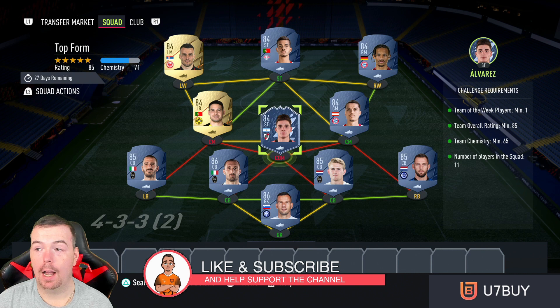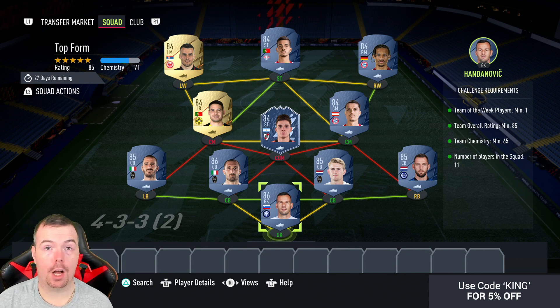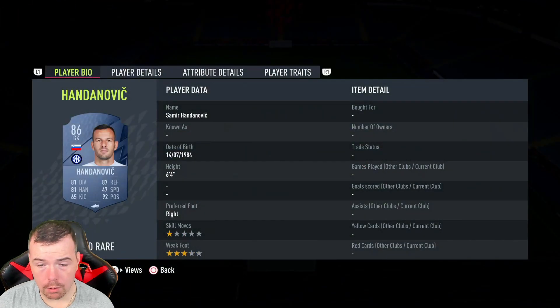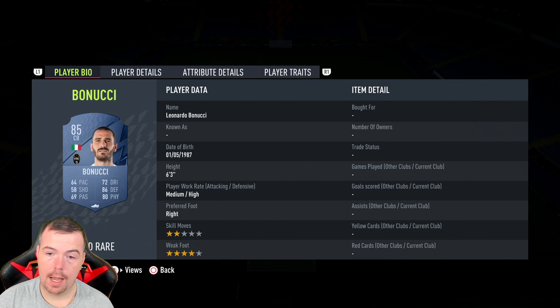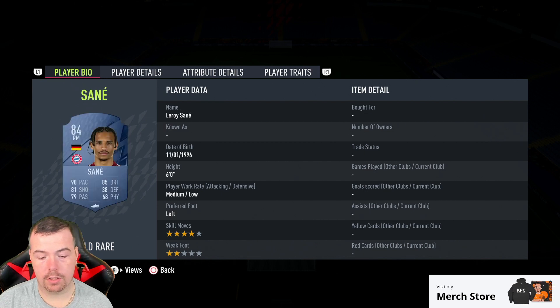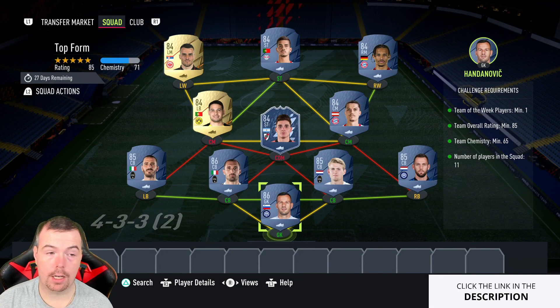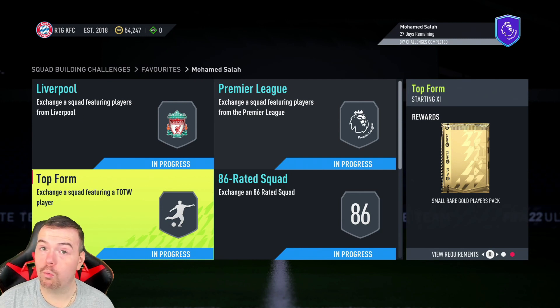The top-four SBC has similar requirements but you also need a Team of the Week player. Alvarez was the cheapest 84-rated TOTW player at this point in time. Team rating 85, team chemistry 65, we're running 69. No position changes, loyalty, 11 players in squad. We've got a mixture of Serie A and Bundesliga. Key prices: Handanovic 13k, De Vrij 6.5k, Chiellini 13k, Bonucci 6.6k, Alvarez 11k. Total comes to 70.5k — about 10k more due to the TOTW card. You get a small rare gold players pack, a 25k pack.